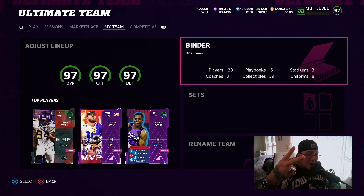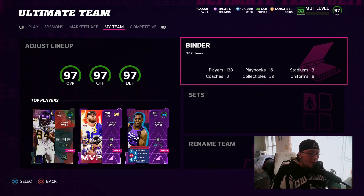What's good Money Squad, your boy J Money Good is back with another Madden 22 Ultimate Team coin making method video. In today's video, ladies and gentlemen, we have Wild Card Wednesday — comes every Wednesday. We've been making millions of coins off of this promo for the last couple of weeks.